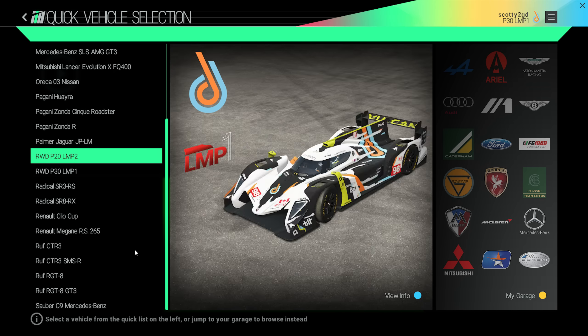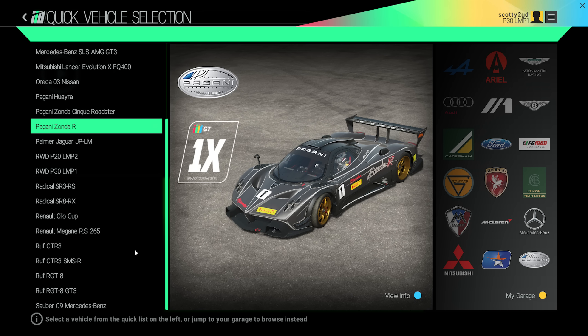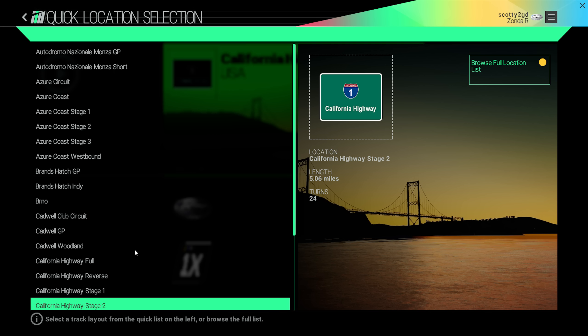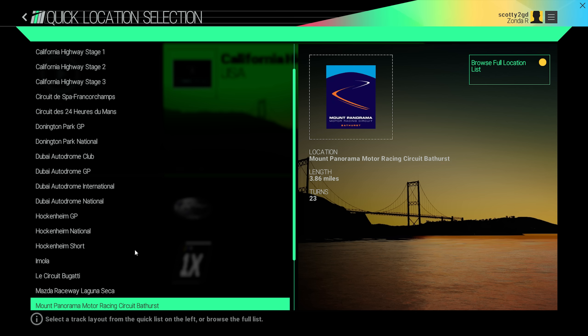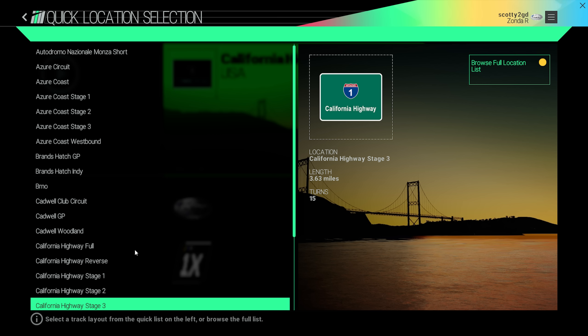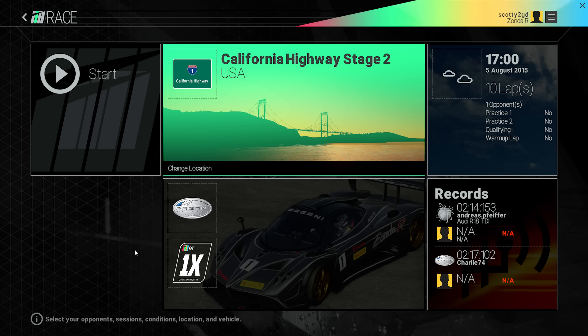I'm going to go with the Zonda — let's go with Zonda. Oh, Zonda Ra. That seems a bit quick but I'm going for it, whatever. There's a lot of tracks as well. Dona and Dubai, Imola, California Highway. Let's go for the longest one — 24 turns, 5 miles. Let's do it.